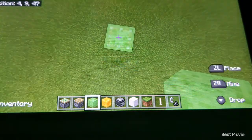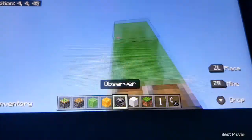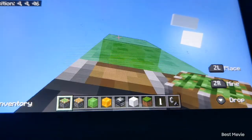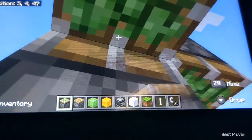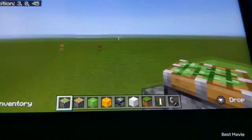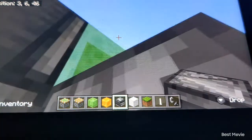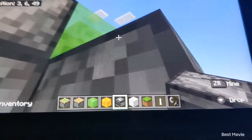You need one, two slime or honey blocks there, and then put one sticky piston here, another sticky piston there, one sticky piston there, one sticky piston there, and observers facing up on top of each of the sticky pistons.